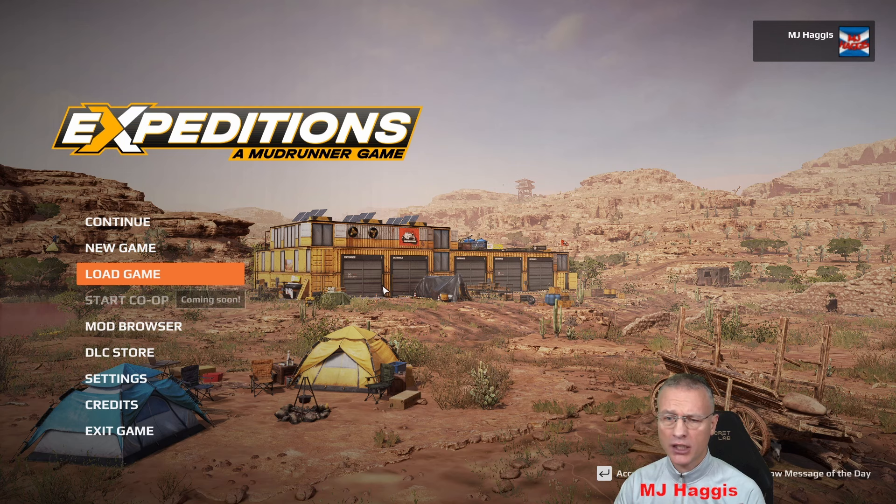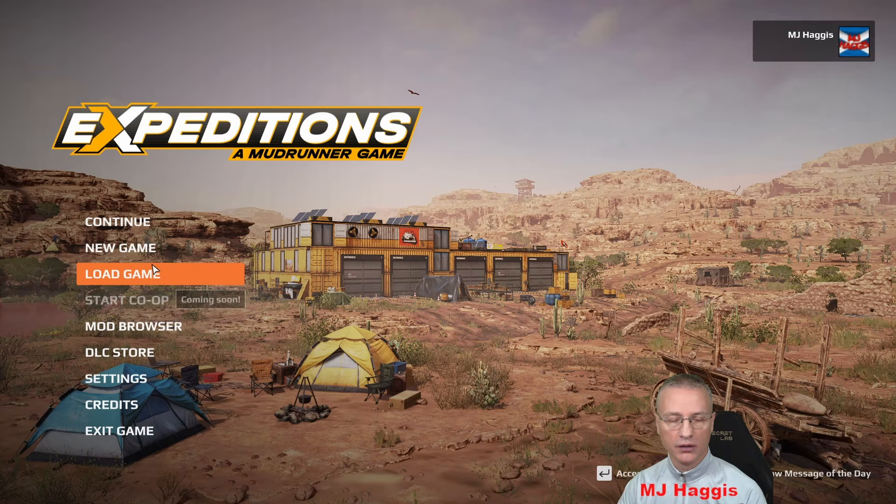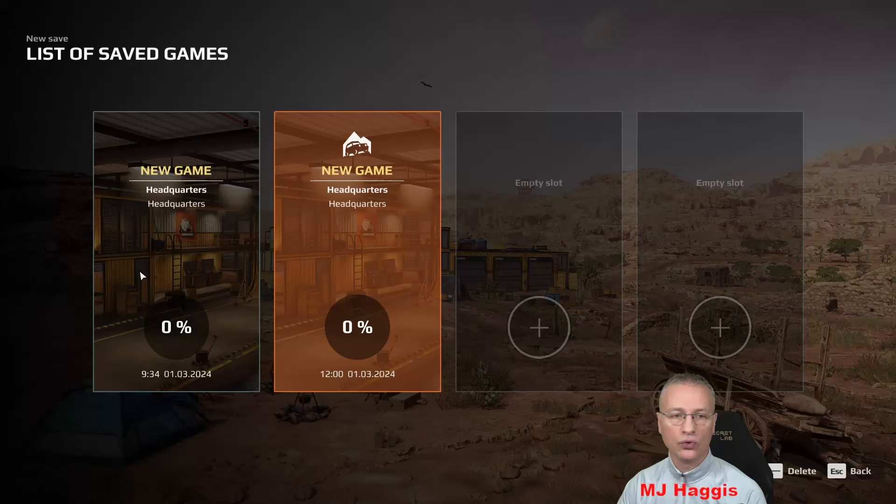We're going to start a new game. I've done a couple of little testing runs just to get my keyboard and mouse set up — that's what I'm using, not a controller — to make sure all my buttons work as intended. It's very similar to SnowRunner so I've set it up similarly to keep it simple. We're going to start a new game but continue with one that bypasses the tutorial.